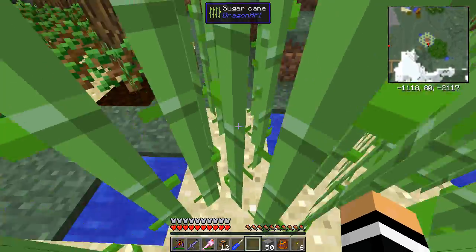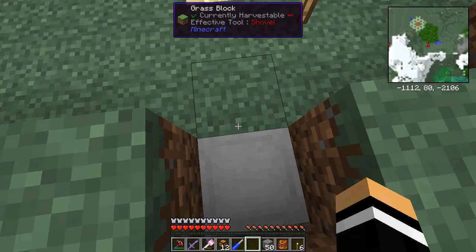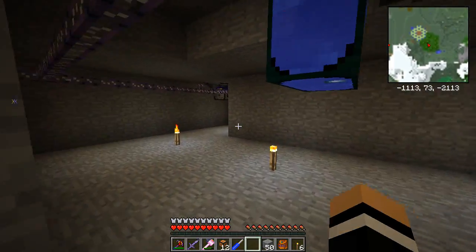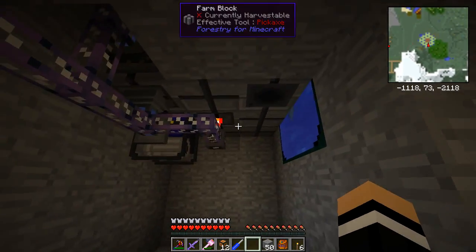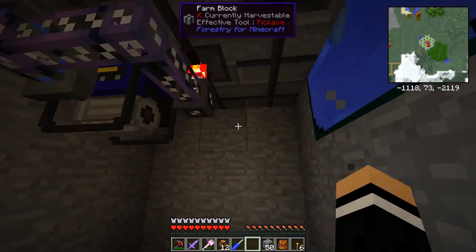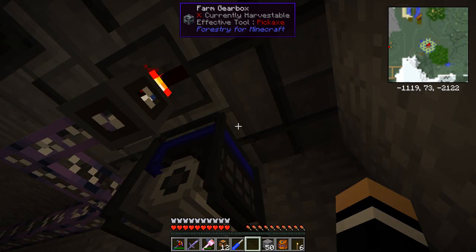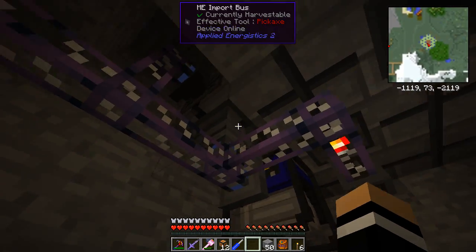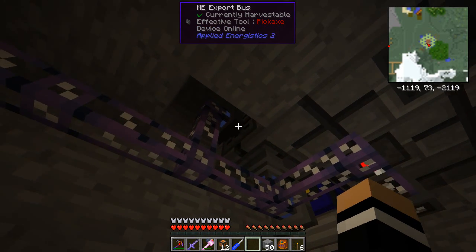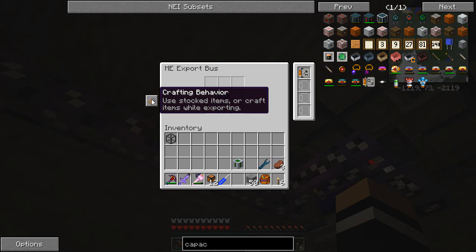Over here I've put in a little lift, so if I go underneath and over to our sugar farm — as you can see I've got a farm valve here, a reservoir feeding water, a furnace generator stuck up against the farm gearbox for power, the farm hatch, and an export bus on the side set with a crafting card and fertilizer.